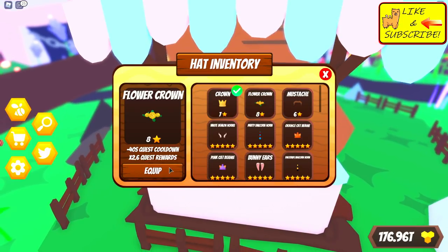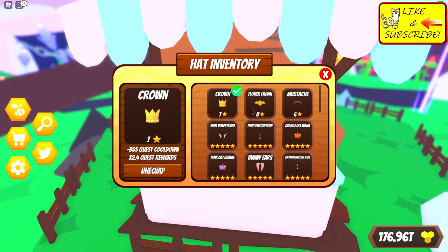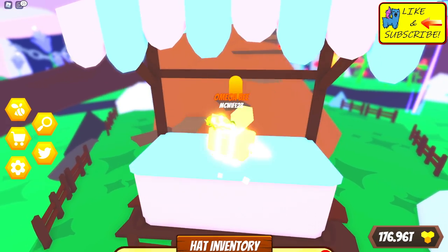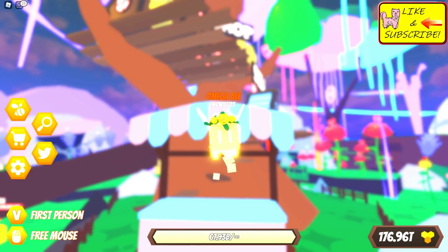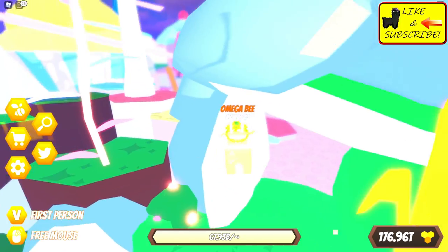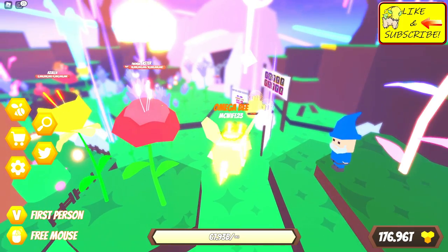The flower crown gives minus 40 seconds on quest cooldowns and times 2.6 quest rewards — that's up 0.2 from the last one. Not too bad! So now we have flowers on our head. It looks very natural flying around. It might just be me, but it seems like the screen goes a little hazy or blurry.